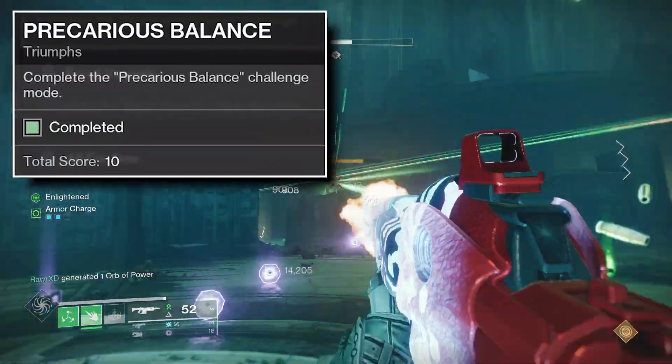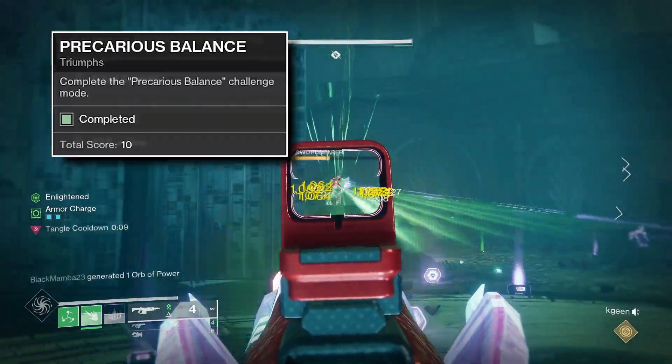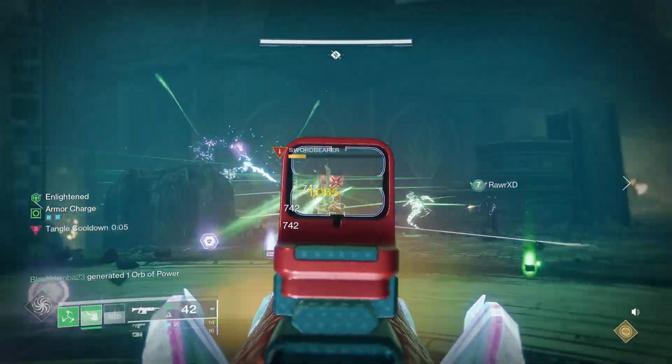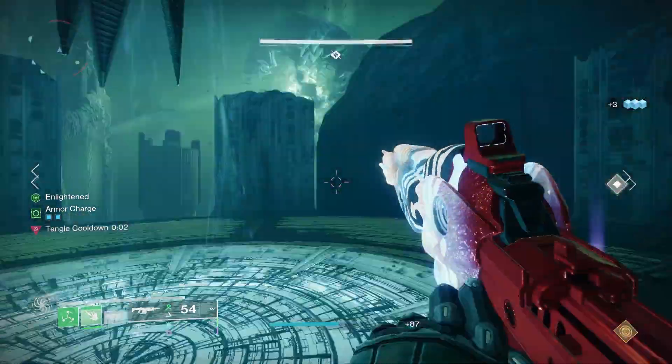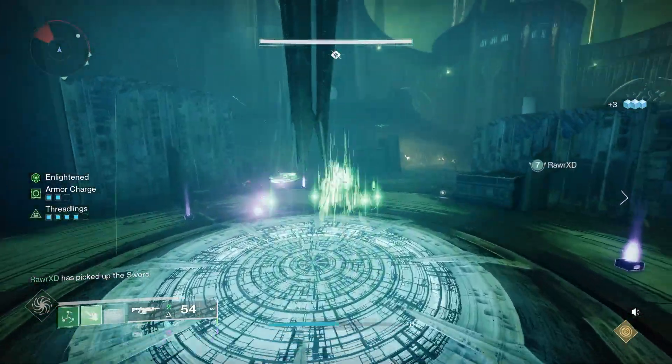The second challenge of the Crota's End raid is now available, so let's make a quick guide on how to do this. This challenge requires crossing the bridge without anyone standing on the middle plates, which means you'll need to cross while it's deforming. This requires some team coordination between your sword bearer and bridge formers.